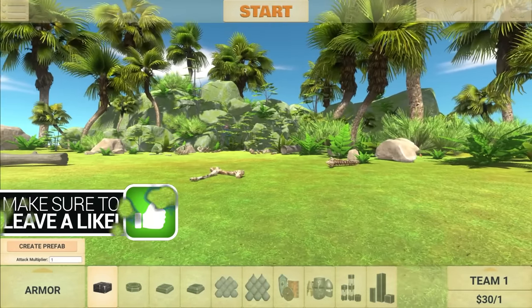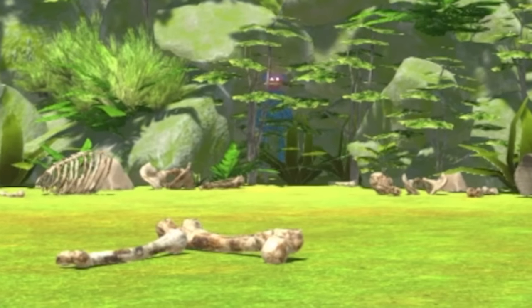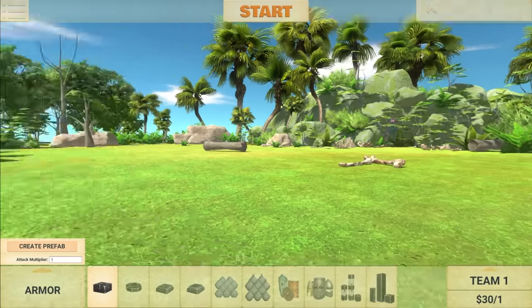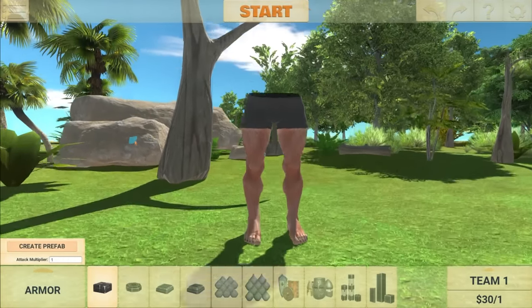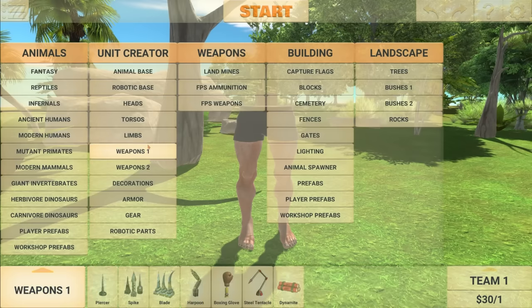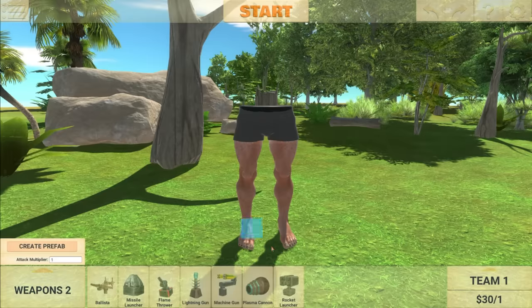Once I've made this guy, he has to take out the creature inside the cave. You can probably see its eyes — and it's very powerful. So we need to make sure that the legs of death, or whatever you want to call this thing, is also extremely powerful. Let's go ahead and get started.